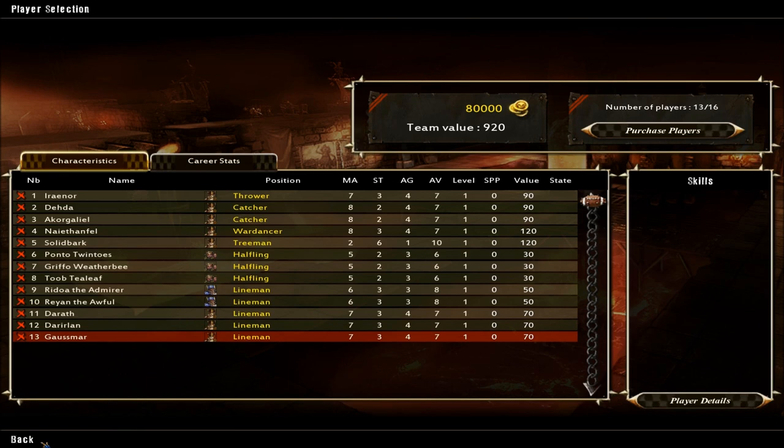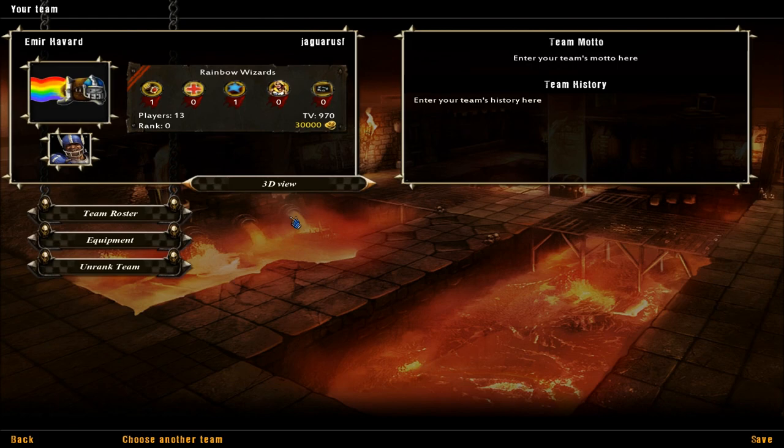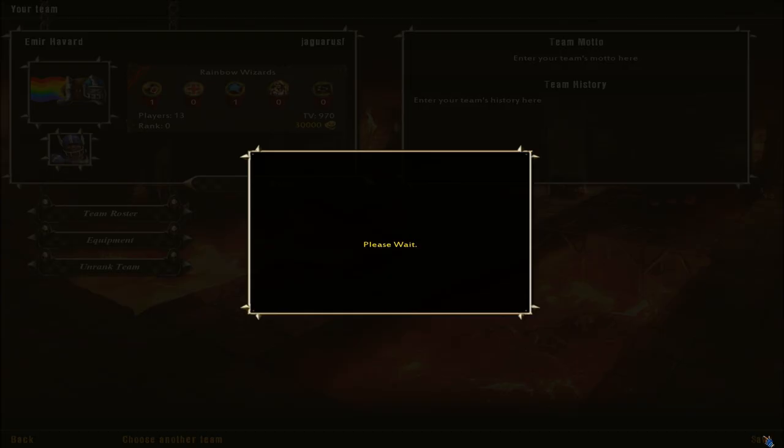Another thing you can do is buy equipment. The three things are the fan factor, which basically affects who gets to go first. The apothecary can re-roll an injury, so it makes it so the person's not as injured. And you can get some re-rolls during the match if you have the money for it. So I'll actually get a re-roll and then save that.